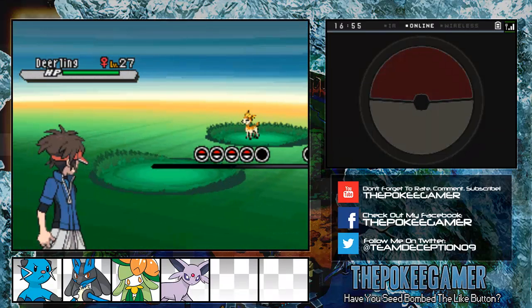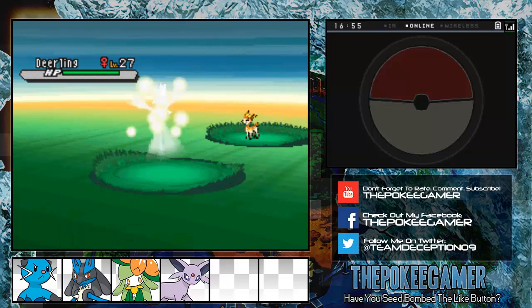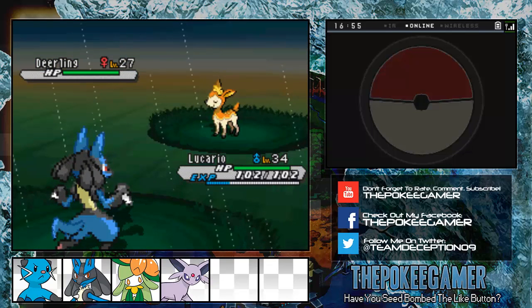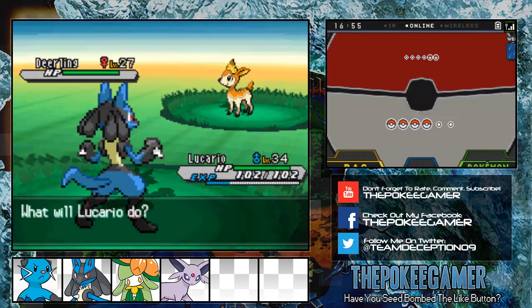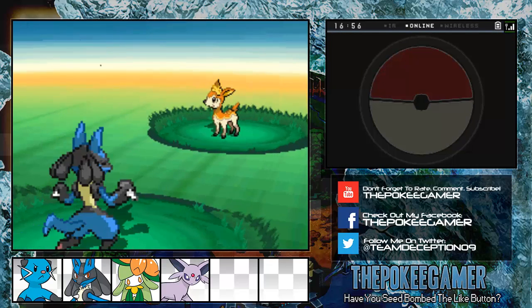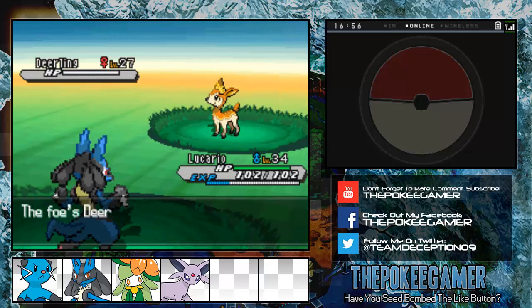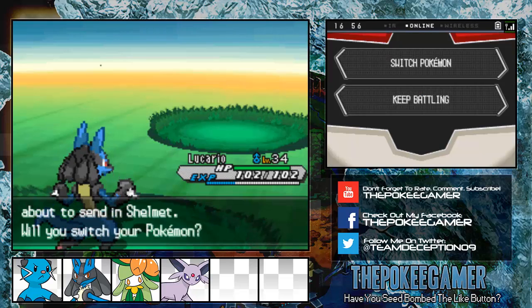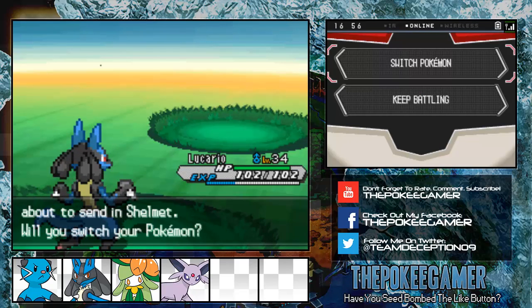You'll get a call from either of them if you happen to step into that spot. I think that makes the fourth call that we've gotten from Yancy now, because there's Nimbasa, Route 5, Driftveil, and then Route 6. So we've got up to four calls now, and we have six more to go before they'll actually say, 'Hey, let's meet up in Nimbasa City.' So that's something we can look forward to.